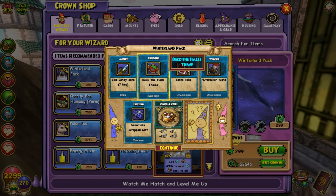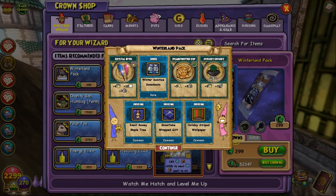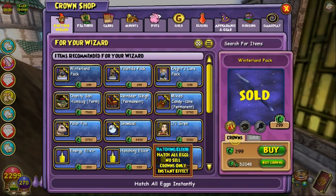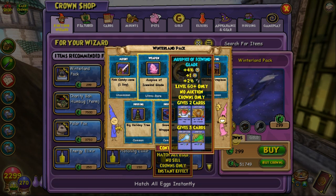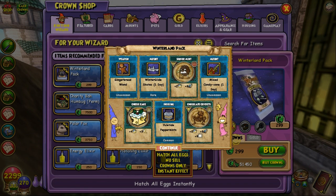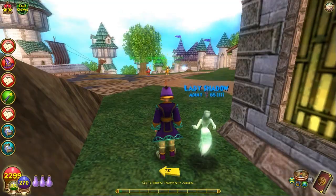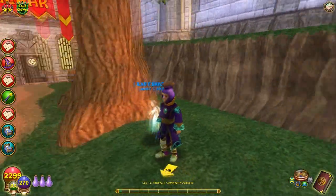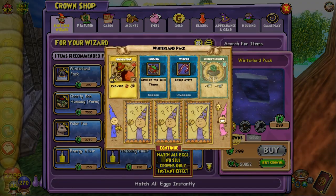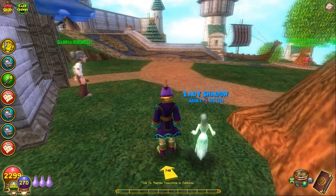Deck the halls theme, a Santa robe, some boots, and another weapon — same ones as before. Then a one-day mount. I'm superstitious, so I'll move over by my lucky tree where I got four mounts in one pack opening previously — but not this time. Full again; next time I come back I'll open until I'm full and that will be it.